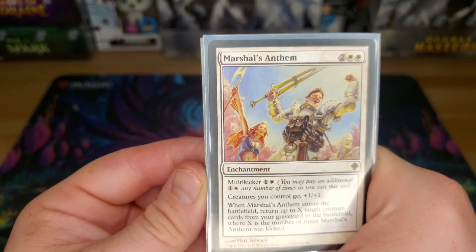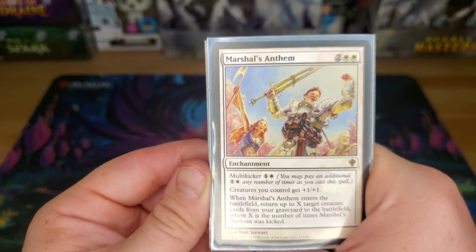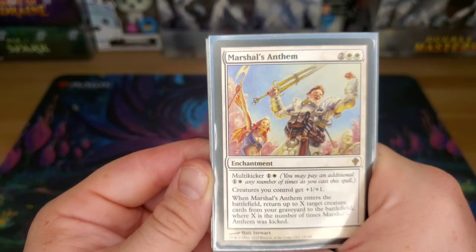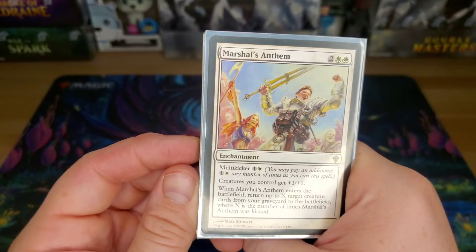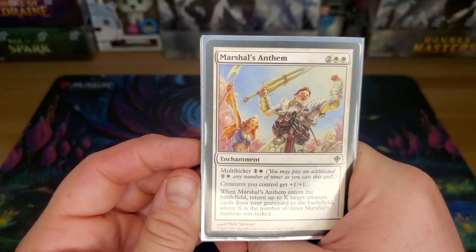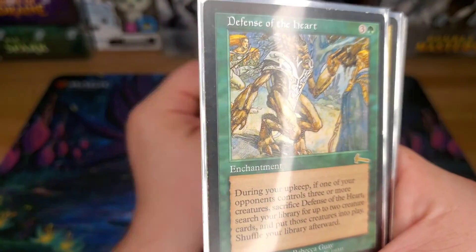Marshal's Anthem — a four-drop. Creatures I control get +1/+1, but if you pay the multi-kicker when it comes in — one and one white per kick — you can return X target creature cards from your graveyard to the battlefield. I've kicked this for like six before. You can bring back six elves or bring back Terastodon and Ulamog — it doesn't matter. It's definitely worth playing in a deck where you can make a whole ton of mana.